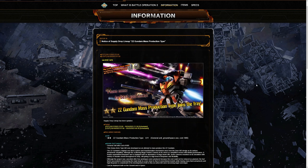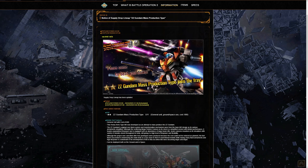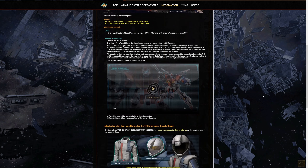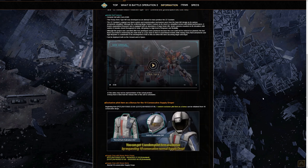Moving on to our main event: we have the 600 cost two-star ZZ Double Zeta Gundam Mass Production Type. It's a ground and space unit that was developed to essentially attempt to mass produce the Double Zeta Gundam. Unfortunately, only four prototypes were made because it was still extremely expensive to produce and they couldn't cut costs down.